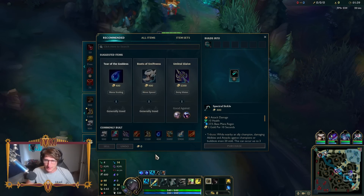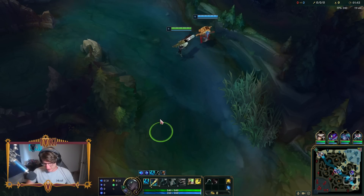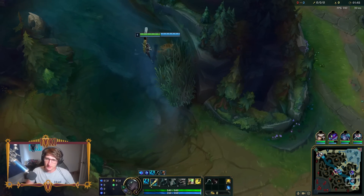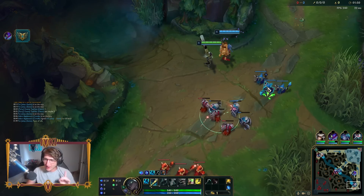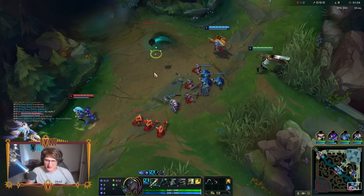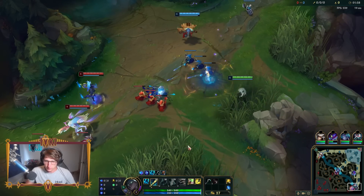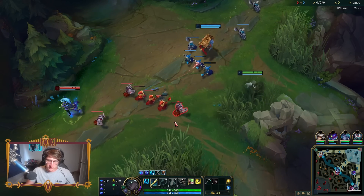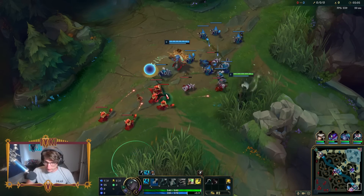It's also like a built-in Rabadon's Deathcap because if you build mana regen items, it is going to be giving you AP, and Senna has three AP ratios. So in order to trigger Echoes of Helia, you can use Font of Life until tomorrow when Riot nerfs it out of existence. You can trigger Echoes of Helia by Q-ing your ally and healing them.